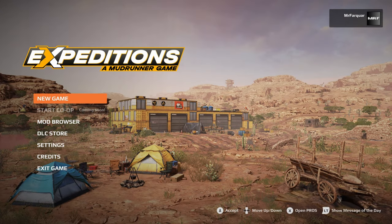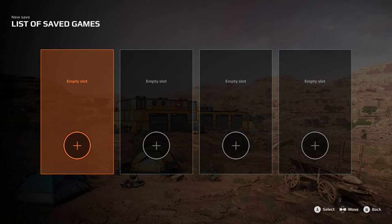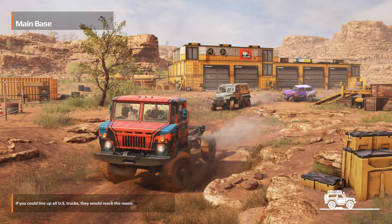Hello and welcome to a quick look at the tutorial for Expeditions, a Mudrunner game. Let's just jump straight into it, build a new game, pick ourselves an empty slot, and off we go to the main base.